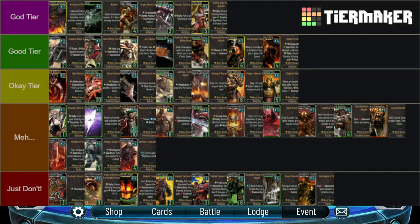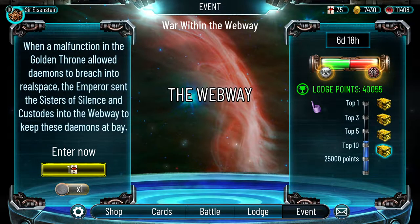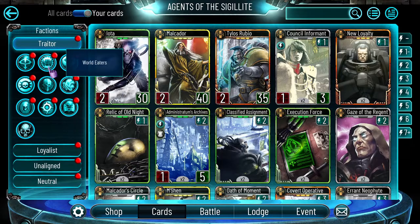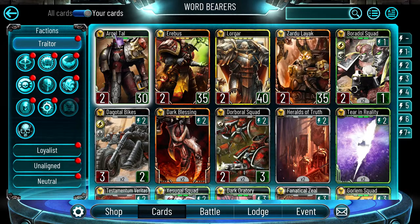I like to use the RAM warlord itself to keep the board clean and then drop some high-HP troops to dominate board control. Now looking at the cards — starting off with the Word Bearers, of course they're the worst traitors — one of the best cards to get.